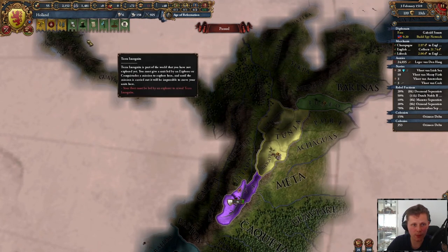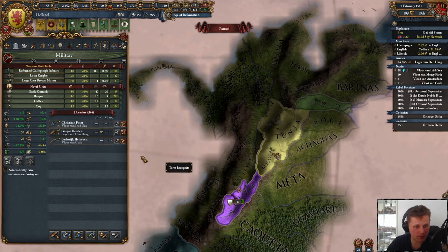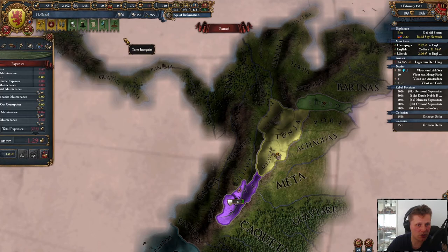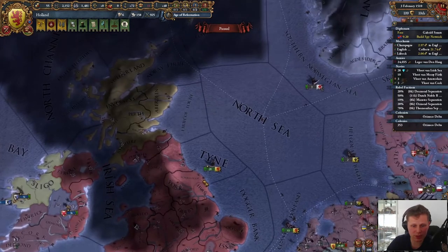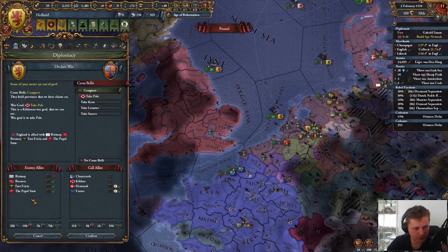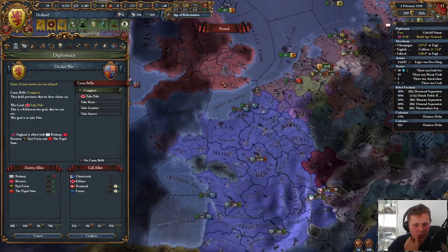Negative one. Generals — three on three. Kick you out. One nine. The colonies are not helping actually. So let's take a look here — if we were to go to war with England, we can actually call France in on favors. The Papal States, East Frisia, Brittany, and Bremen would join.